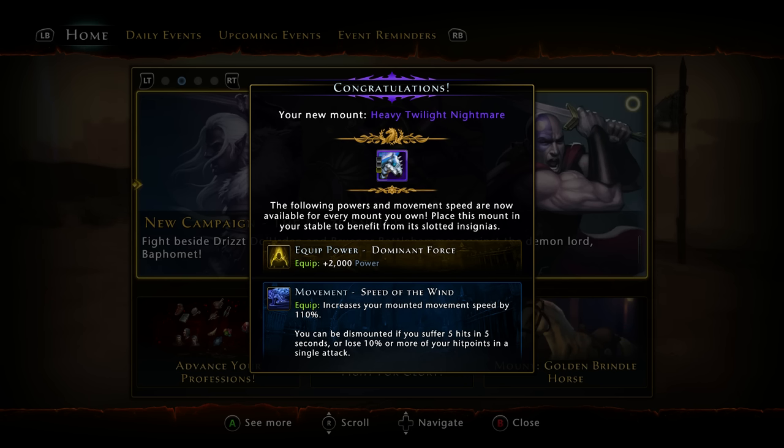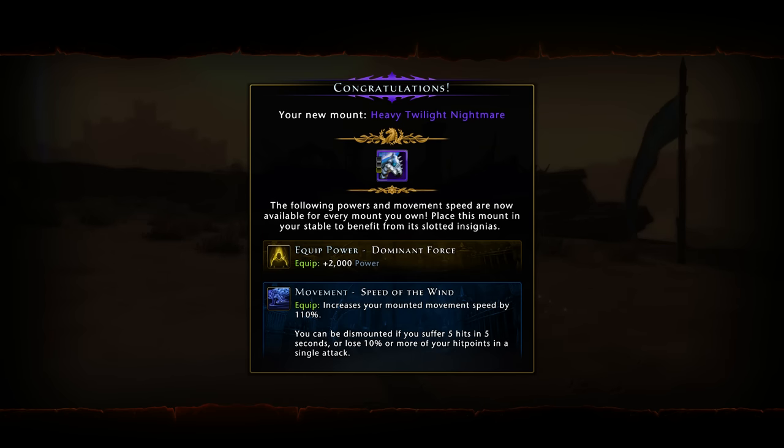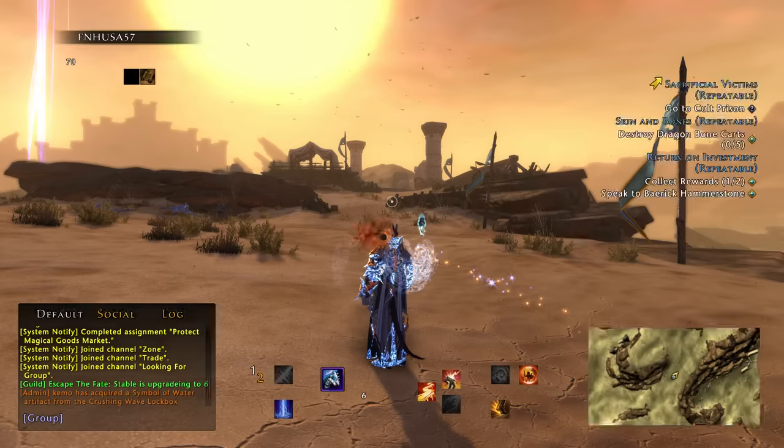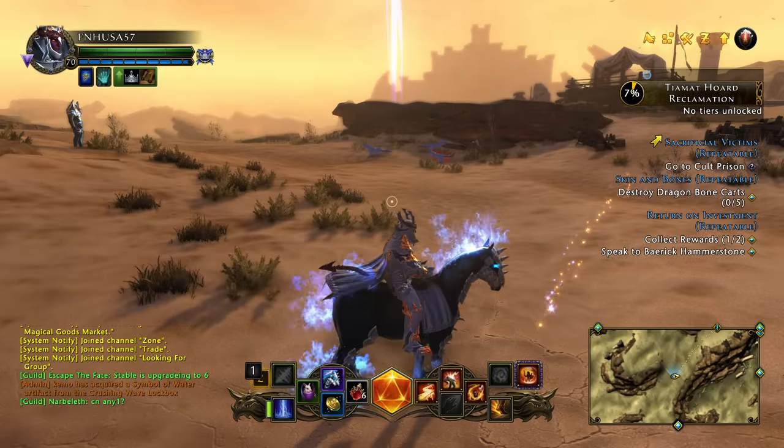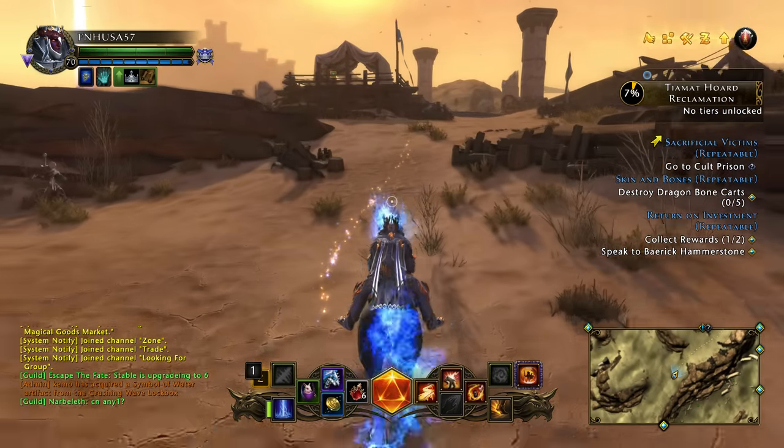This update took me a while to download — it was actually 6 gigs. It might take longer for you depending on your internet connection. When you log in, you'll see whatever mount you had equipped, and this little screen will pop up. In my case, I had the Heavy Twilight Nightmare mount equipped. There were also a few minor graphical tweaks to certain areas.